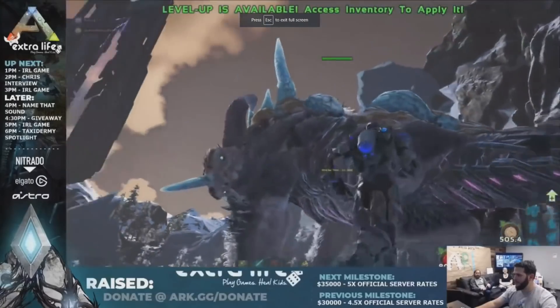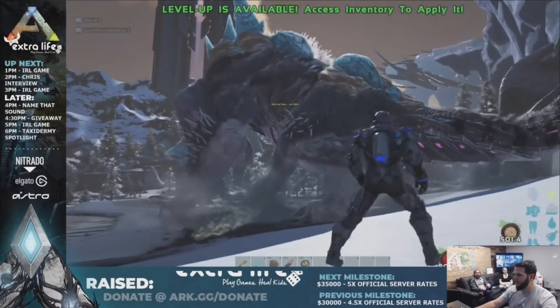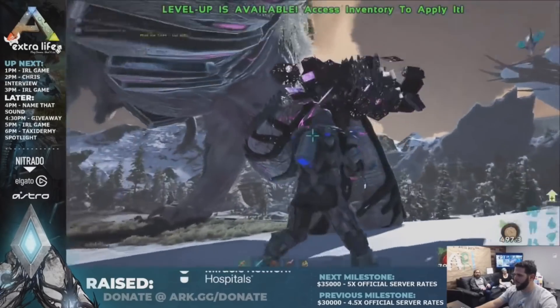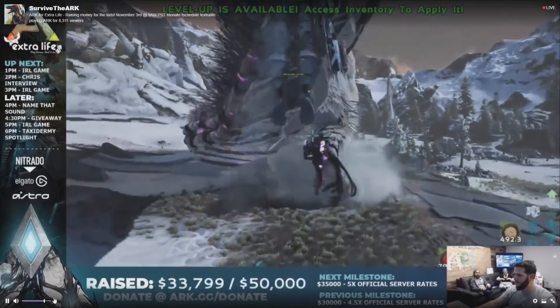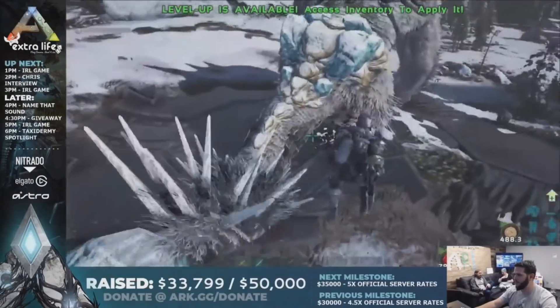Hello Ratbags, it's JoeyPlaysGames back once again with another ARK Survival Evolved Extinction reveal. You guys should know by now they're showing loads of stuff off, including the first look at the Frost Titan. This is part of the Extra Life event — it's ongoing right now, available for 24 hours on the Survive the ARK stream, so go and give them a follow.